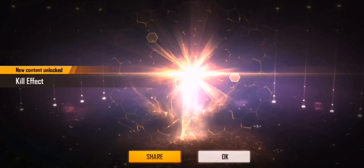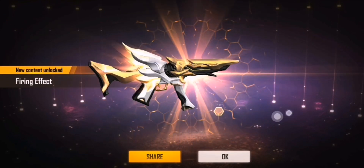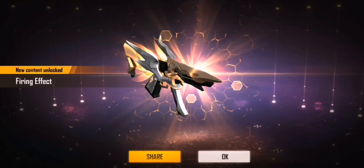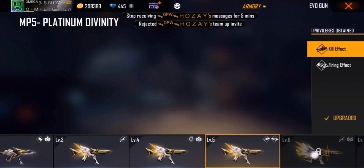We're on level 5 now. The kill effect looks really good, and the firing effect — that's what shows when you're actually killing someone — that looks dope.